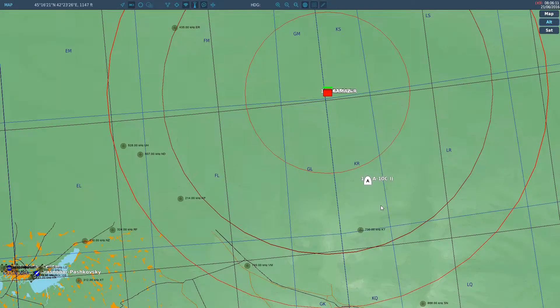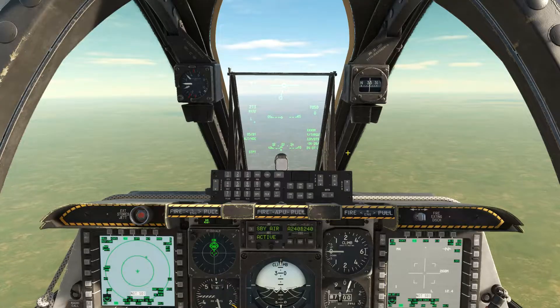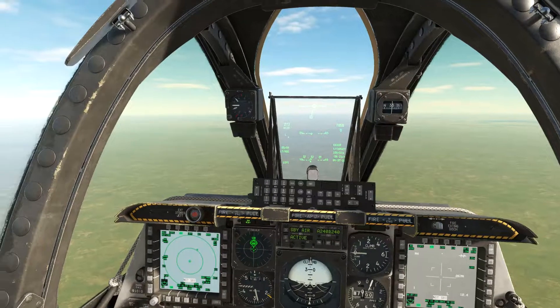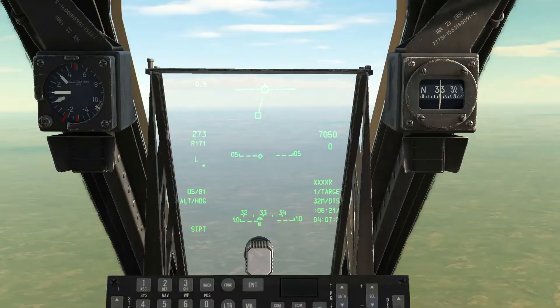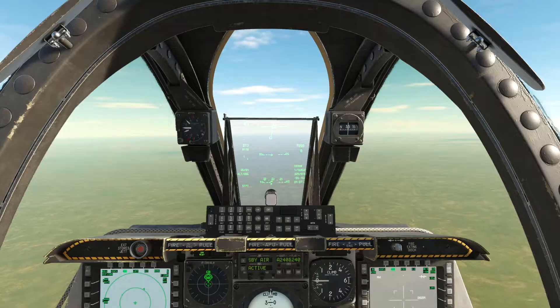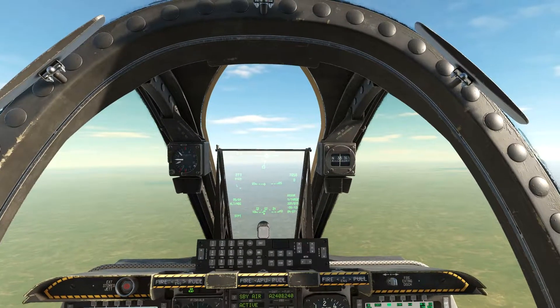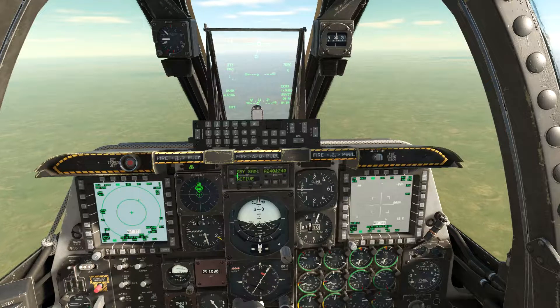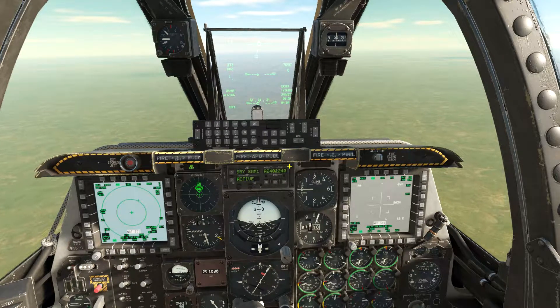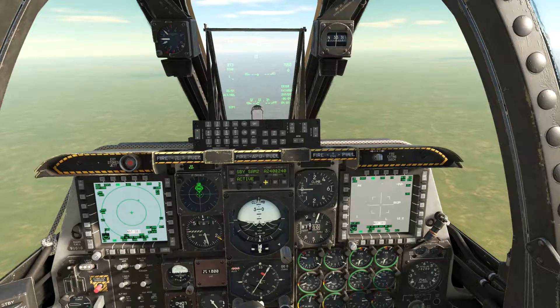Everything looks to be in order, and here we're about to be in range. So we're about to start getting tracked, and the SAM will engage us. When you're trying to evade missiles, using a SAM protocol will help. I believe the SA-10 is a SAM-2 category, but I'm not sure. Chaff helps as well.